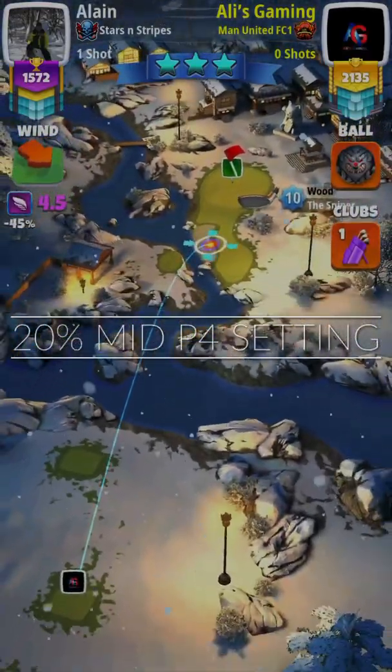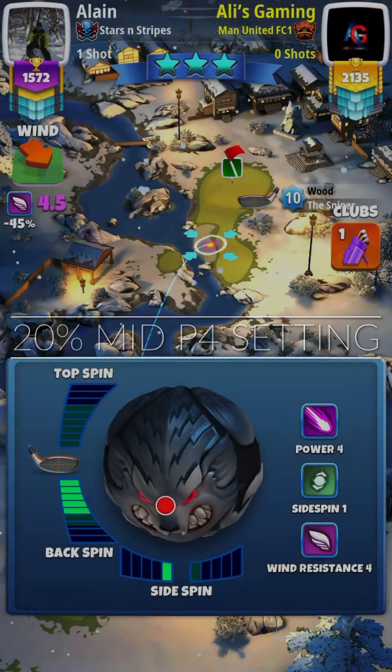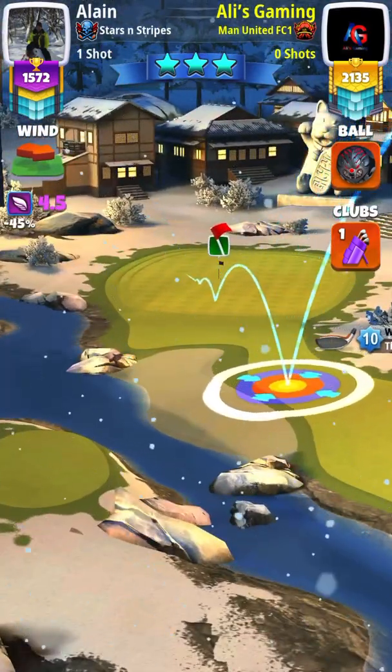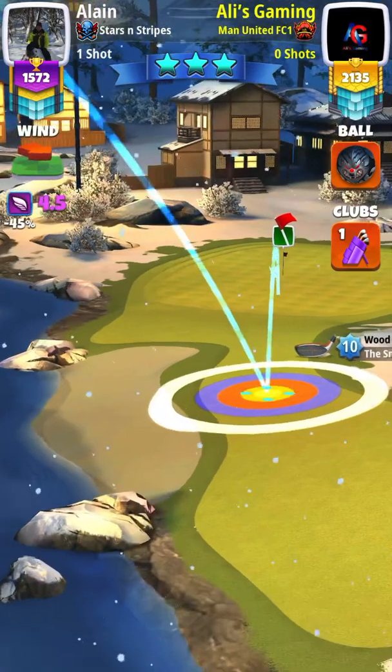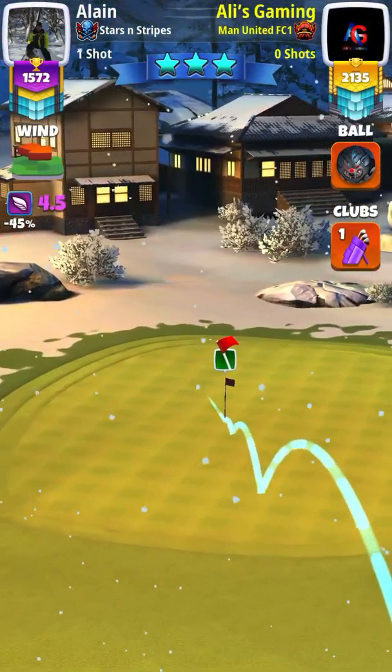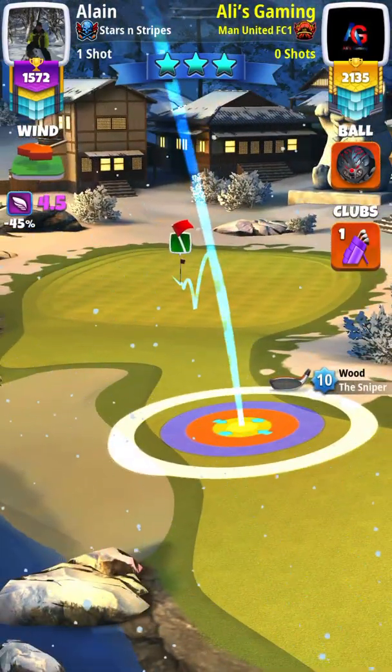Alright, for hole number 8, to drop this for a hole in 1, I'm going with a Power 4 ball — you can use a Kingmaker. One left spin, 3 back spin. Aim right at the pin, blue ring by the rough to the left. Make sure your ball guide is going right through, slightly to the left. Adjust 20% elevation, mid distance, Power 4 setting. Pull back, hit perfect, and you'll drop it for a hole in 1.